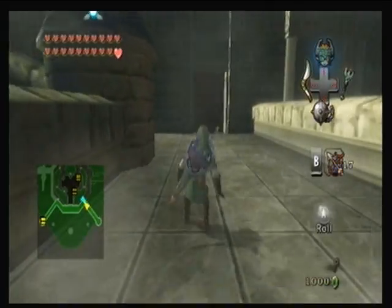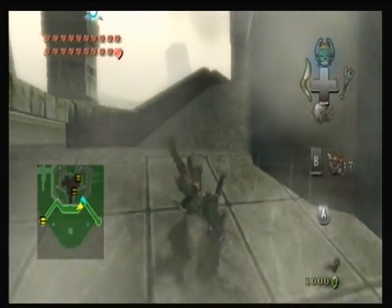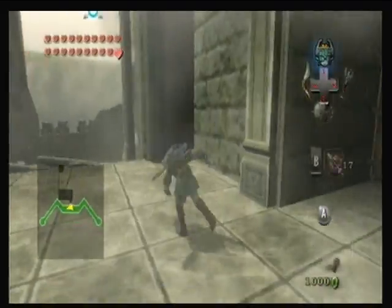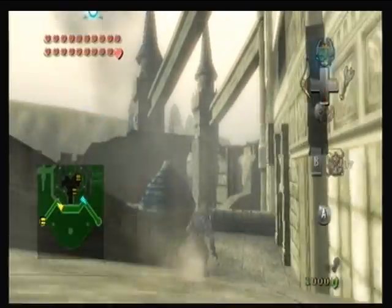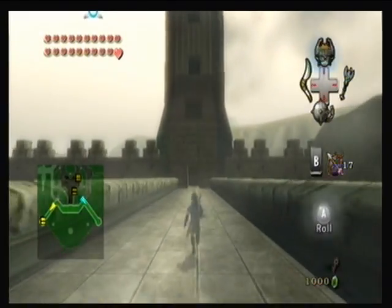Let's see what's this way. We have another large thing — Upper floor of Hyrule Castle. But more importantly, we have another tower over here. Actually, not more importantly — I need to go to the upper floor. Let's check out what's in this tower.